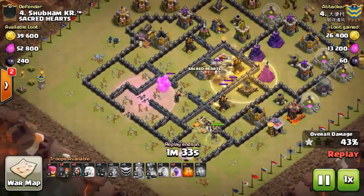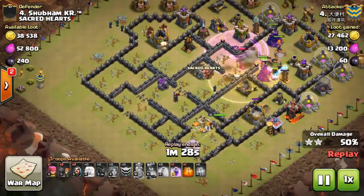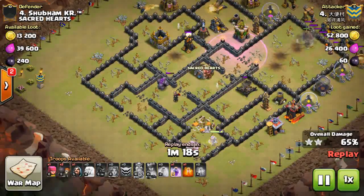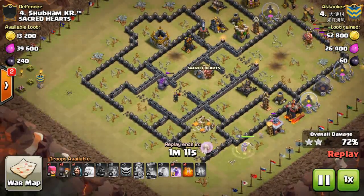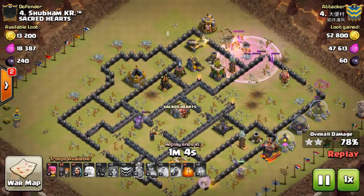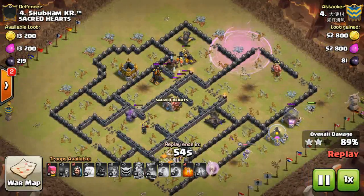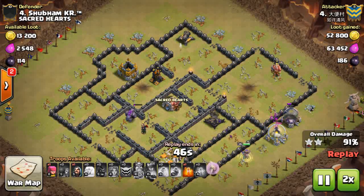He gets a bit unlucky as all his valkyries start dying due to the double giant bomb locations - the base is designed to kill troops toward the end of the raid. Most of the defenses are still shooting at the valkyries. The hogs are down but the queen and healers are doing great work on the core side of the base, attacking most of the defenses. The X-bow has been shooting at the queen for ages but she's still alive with three to four healers remaining.